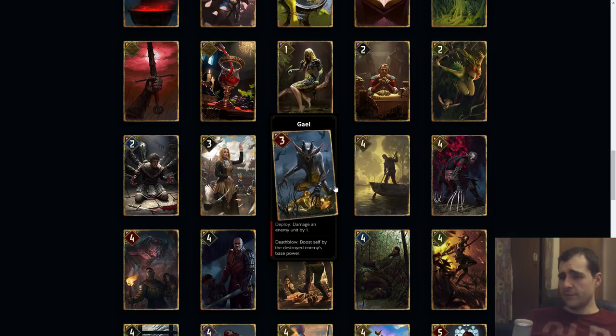Gale: damage an end by one, death blow boost self by the destroyed enemy's base power. This is incredibly swingy — if you killed Old Speartip, this could be a sixteen point card, which is insane. I don't really get the whole point behind it. I would say this is like a seven — it kind of depends on how they want this, because this could alone win the game if it's too cheap. I would rather see this card at something like eight or nine, because I don't want to encourage these extremely swingy cards.